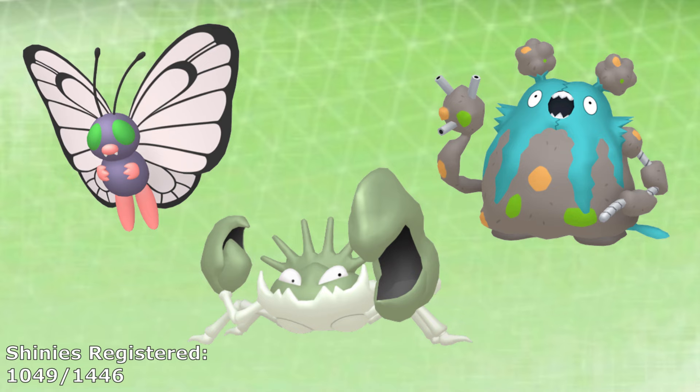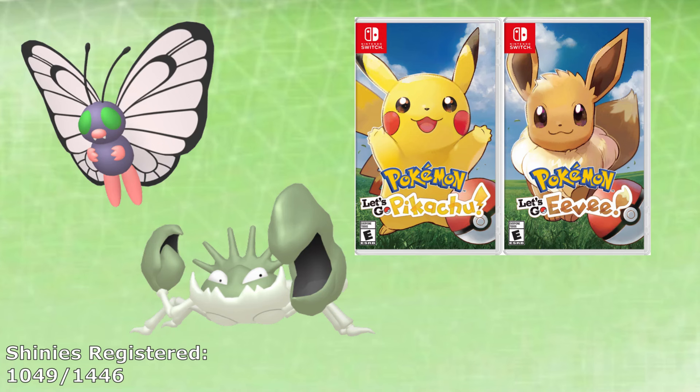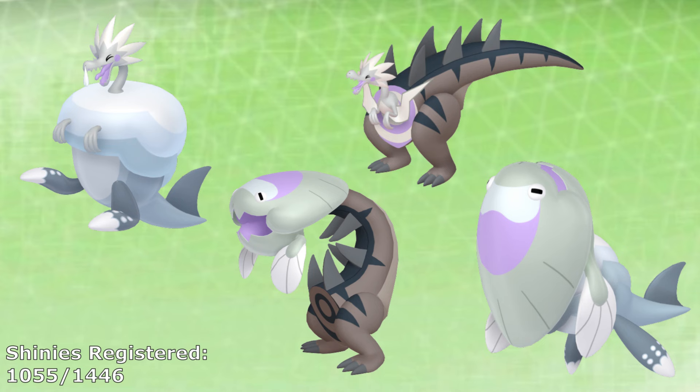Those three are Butterfree, Kingler, and Garbodor, which all need to be given Max Mushrooms to get their Gigantamax entries in addition to getting their own entries. Butterfree and Kingler can be chained in Let's Go if that's preferable — which honestly would still be easier than using Sword and Shield for them — but Garbodor you have no choice but to get here or in an older game. In addition to those, a few Pokemon can't breed and aren't in the wild, making them immune to the Shiny Charm — the Galar Fossil Pokemon Dracozolt, Arctozolt, Dracovish, and Arctovish are all gift Pokemon, so the Shiny Charm doesn't affect them. Even Raid Dens are also unaffected by the Shiny Charm, which isn't appealing unless you're willing to do Raid Den RNG.